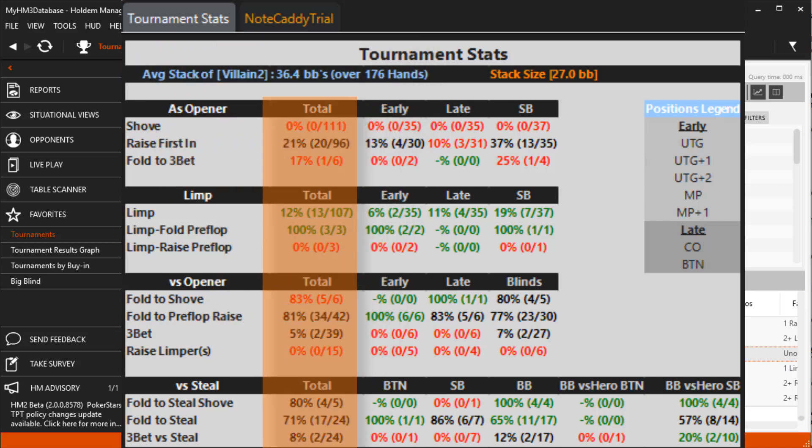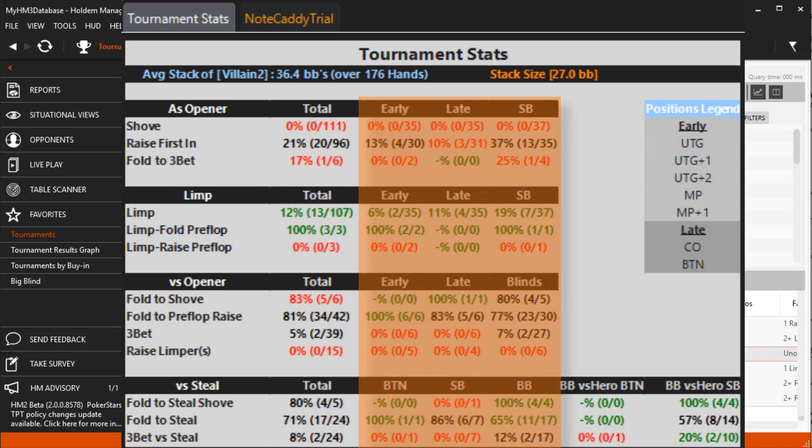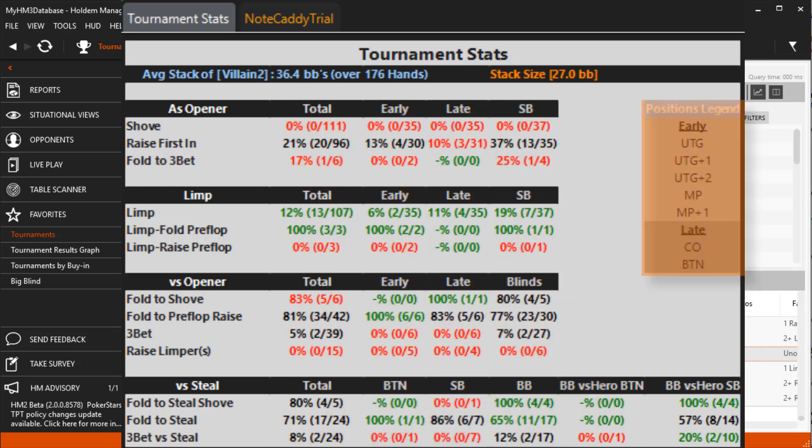The pop-up stats are organized by total and by positioning. The legend on the right shows you exactly what positions are grouped into the early and late categories in the pop-up.